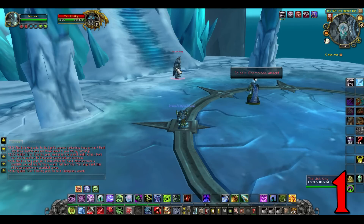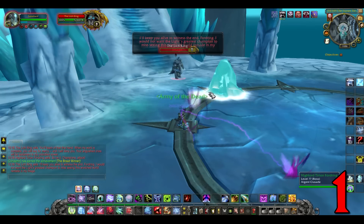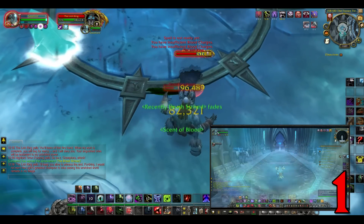Number 1. Straight to Icecrown Citadel and straight to the Lich King — well, not straight directly though. You'll have to run through all the bosses first, unless you use the raid save technique. You can find a link to how to do that right here.